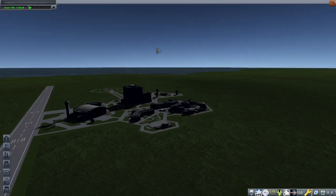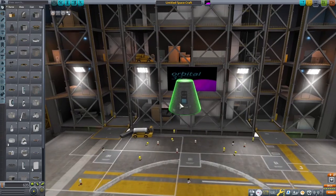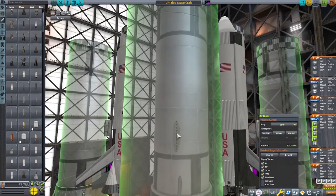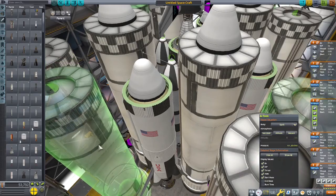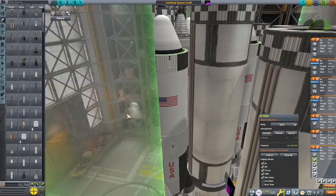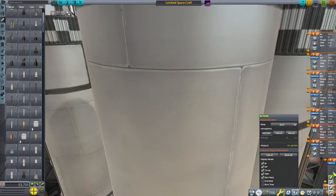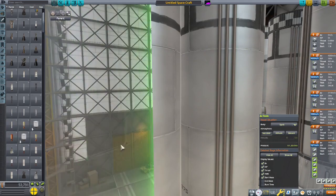In order to build a rocket capable of going to the moon, we're gonna have to do this the NASA way. And what is the NASA way, you may ask? Well, you're about to find out. It doesn't hurt to reuse the same booster, does it?